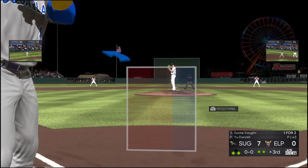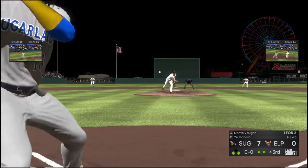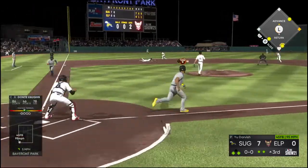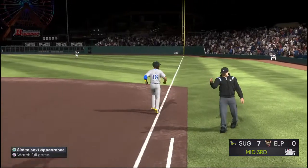Next to bat will be Dante Vaughn — two on, two out for him here in the third. Ground ball left side, fielded cleanly — and the inning will end as they're unable to cash in with two out.